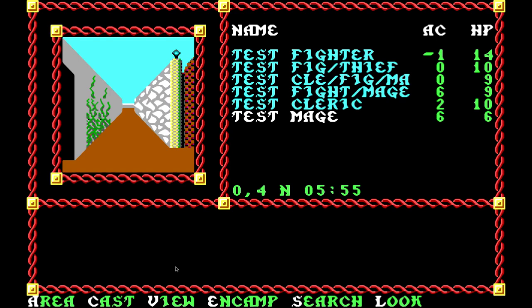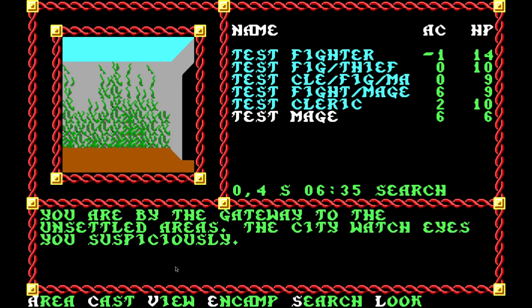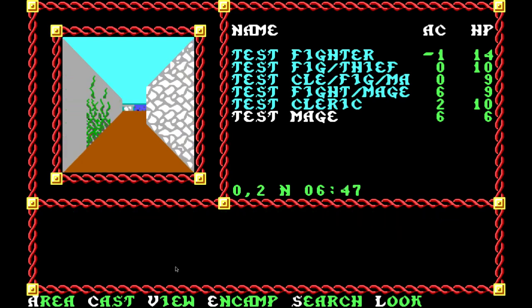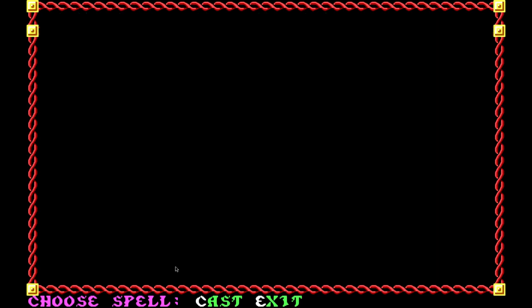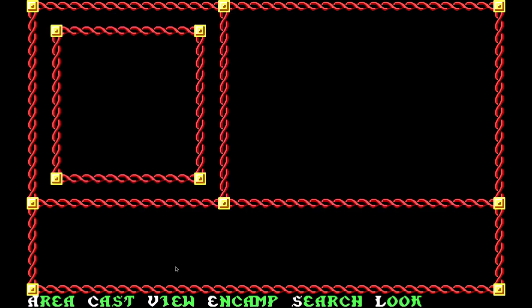Let's finish going over the user interface. If you turn search on and you move, it takes 10 minutes per step and you're more likely to find stuff on the ground. If you press look, it gives you a description of where you are. If you move normally, it's one minute per square — search just makes it take longer. If you have a spell ready to go you can cast it, though some spells are battle spells, so sleep isn't going to do anything out of combat right now. Let's go to encamp to finish up.